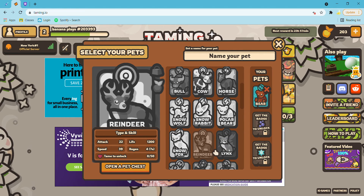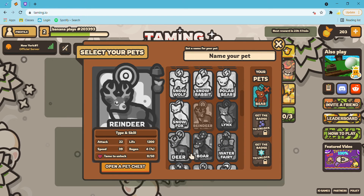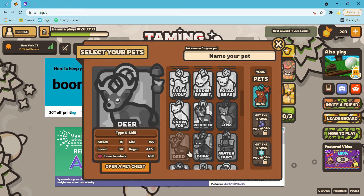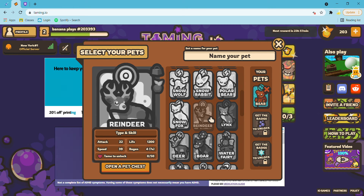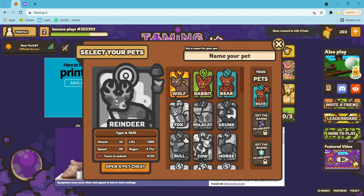The reindeer is weird - it's like another charging thing. I have a deer. Reindeers are hard to tame. The deer is a leaf charging thing. What the reindeer is - it's like the same thing as cow, just found in a different biome.